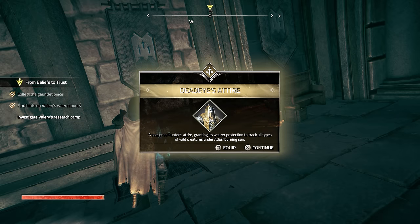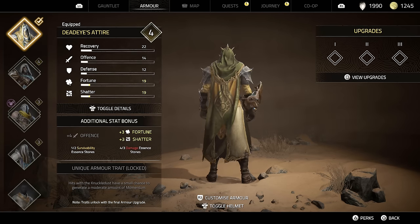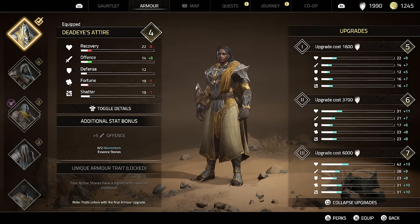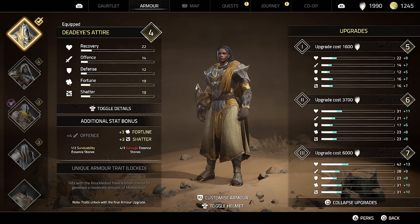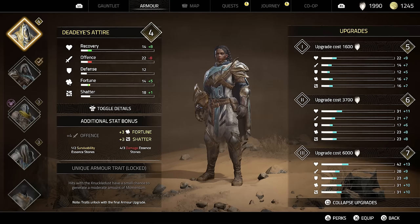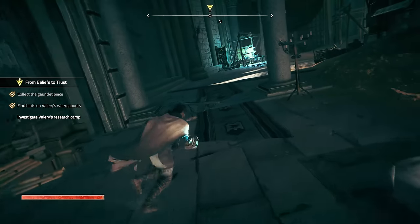Alright, dead eye's attire - let's see, might as well see if it's worth it. Recovery is better, fortune's better, shatters plus one, defense about the same, and we got offense. Let's try it. I think I'll keep the helmet off - the helmet sometimes just seems like a lot more. The offense on this one is really nice so I'm doing more damage. I might just rock this for a little longer. I can always transmog to this. I just want to keep the offense the way it is. I wish you could like mix and match and then transmog the rest.